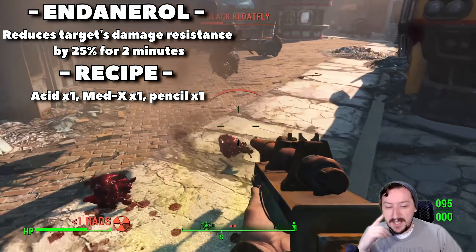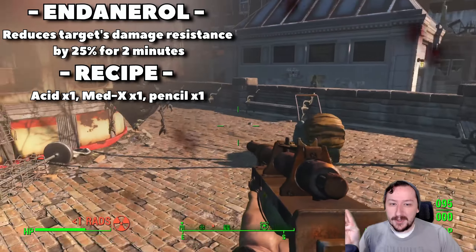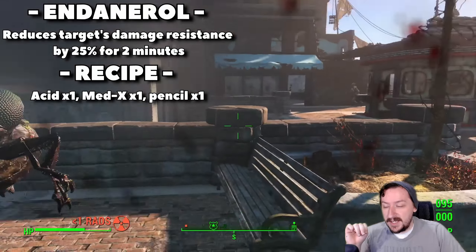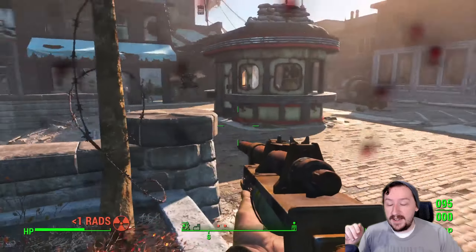Rather than giving this a rating, let's talk about a modified version and what we would modify it with, and then let's talk about the ammos, because that's really what makes or breaks the syringer. For attachments, you have a barrel attachment and I would just recommend going with the stub barrel.